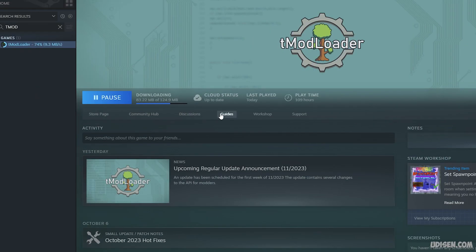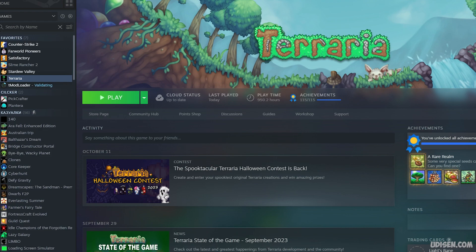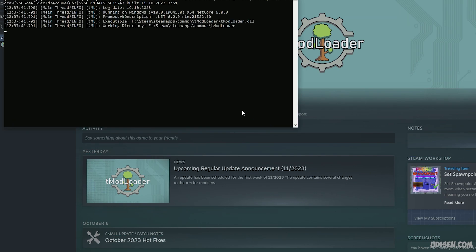Wait for it to finish. And it's very important: before you install tModLoader, make sure you have Terraria itself already installed — normal Terraria. Okay, tModLoader is ready — press the play button and go inside the game.